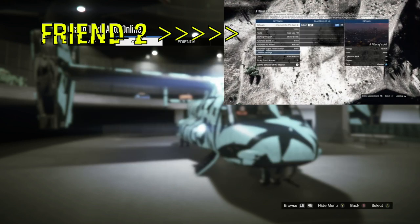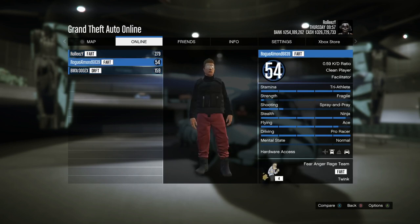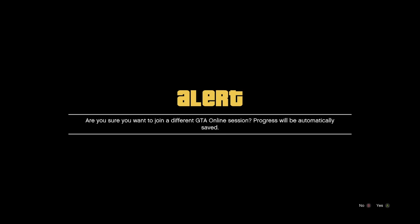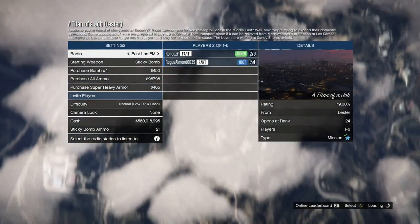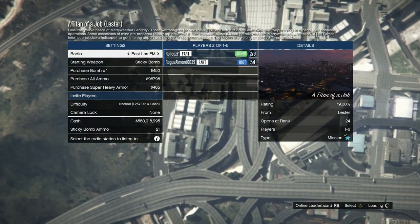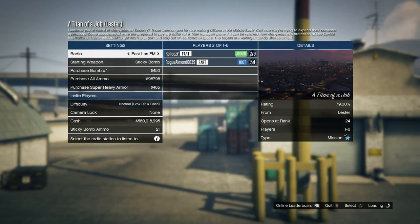Once friend two is in the settings screen of that job, I go to the online tab, go to players or friends, and join friend two's game. I fully join into the lobby — no craziness, really simple. Once I'm fully loaded in and the camera is done panning down, I simply back out, confirm to quit, and I should spawn down at Mount Chiliad.